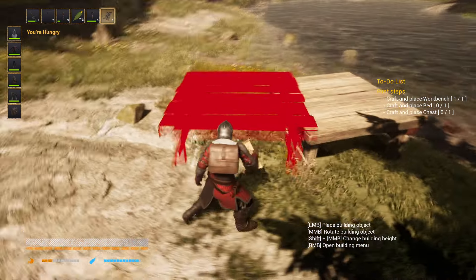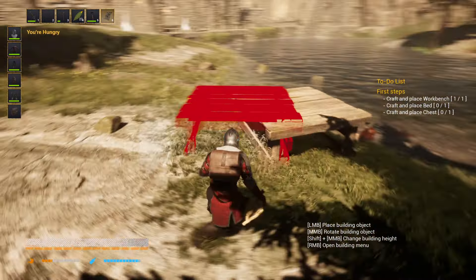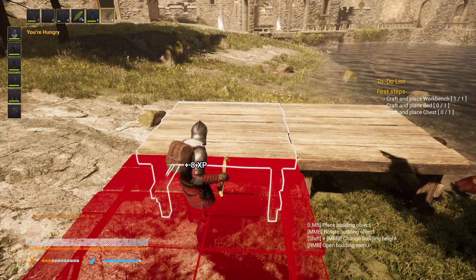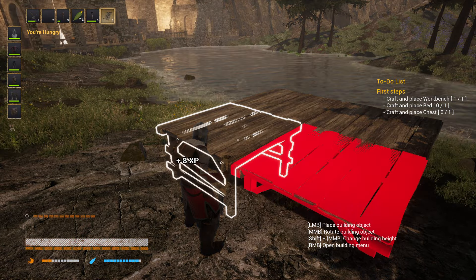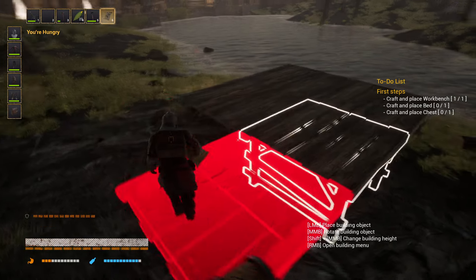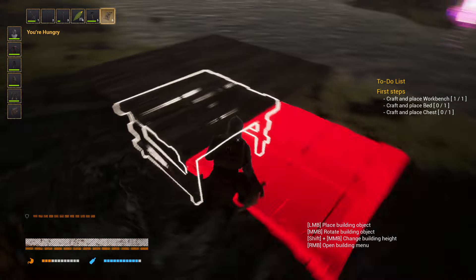We're going to build here close to the water because you can fish in this game. Now, how can you glue the next foundation onto this one? That was very difficult for me. I was thinking why is this red and it keeps red. You need to put your cursor on the first block, and then you get this nicely connected one. You always need to go to the previous one — that's how you do it. If it stays red, you cannot build the foundation on that place.